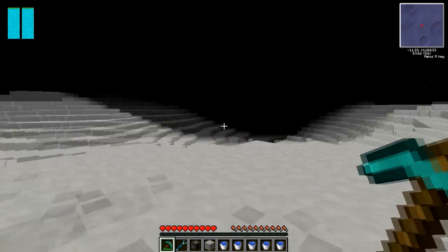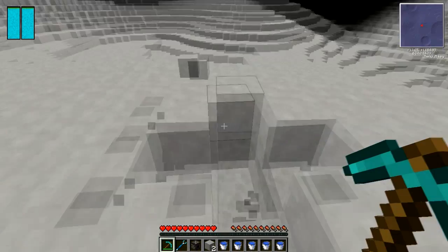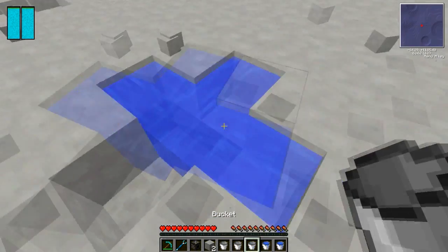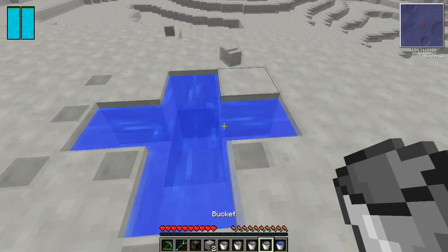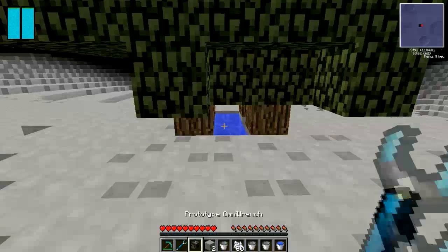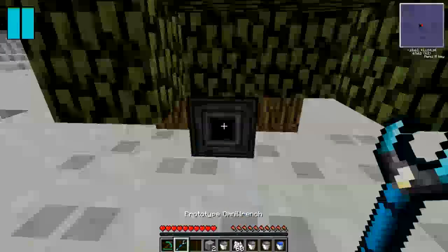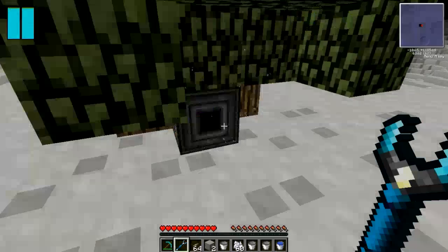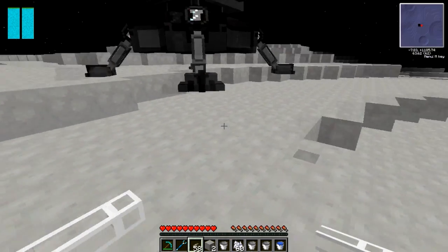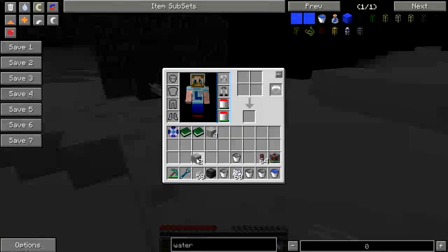The first thing you're going to do after you've had a little explore is get some oxygen production back up again. It's the same as on the overworld, but you will need to get an oxygen collector going with some saplings. Place down your oxygen collector again as per usual, rotate it so you've got the black side facing where you need it, then have your pipe coming out. At the other end, instead of using an oxygen compressor, you'll be wanting an oxygen bubble distributor.